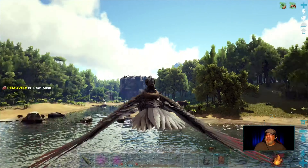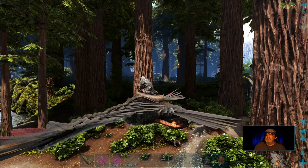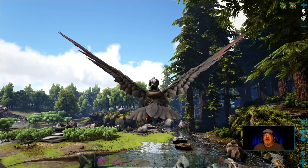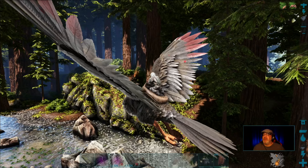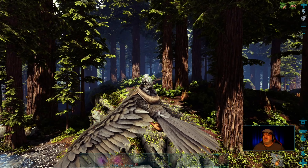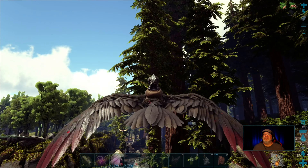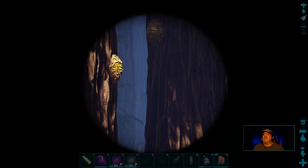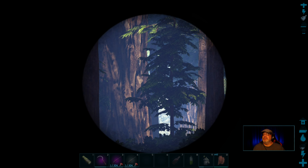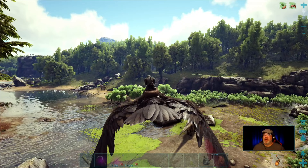I'm going to go look around for another Thylacoleo. Maybe there's another one here. These — I really don't like capturing these guys unless they're running on the ground. They hide in the trees and they jump out after you. That's why I don't really venture into the Redwood Forest a whole lot — they do scare me quite a bit. They're hard to spot. There's a lot of beehives around here. I don't spot one anywhere. We'll look around for one and see if we can find it.